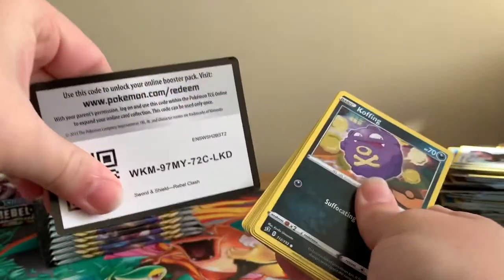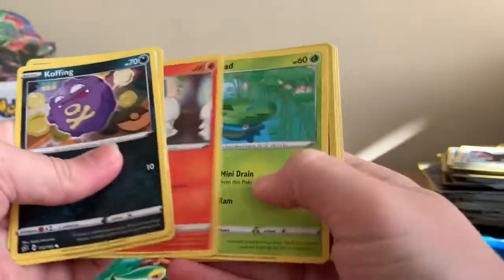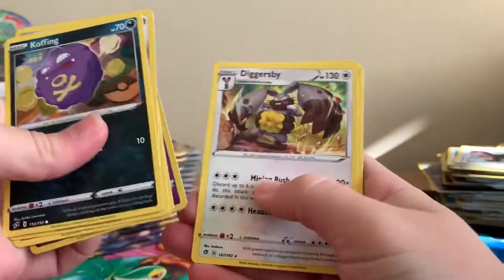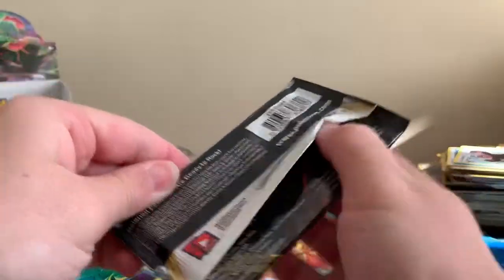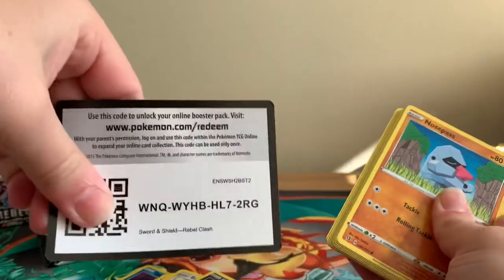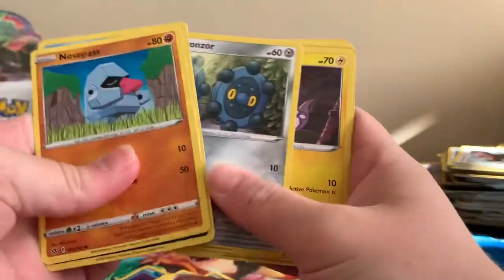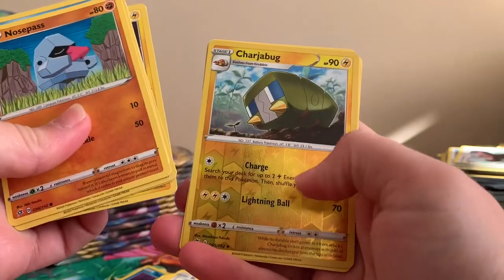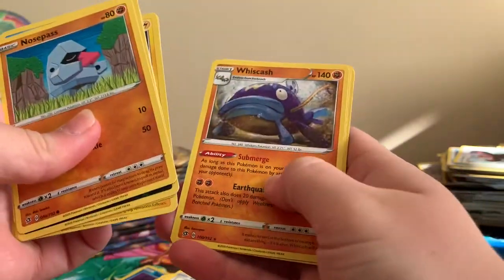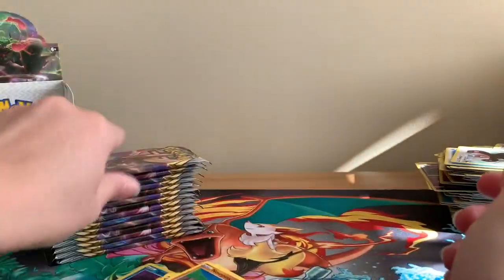I'll be interested to see if we do actually get a gold card in this booster box as well — it'd be nice. But as it's the new set, it's really nice just to have a look at all the artwork and see all the cards so we can fill in some of our gaps. Reverse Holographic Charjabug and Whiscash as the regular rare.